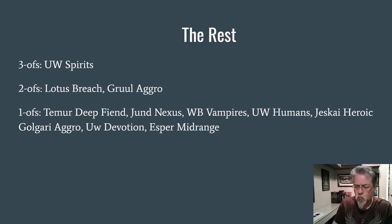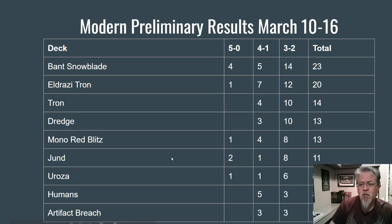Let's shift to Modern — there were five preliminary results posted over the last week. We have two clear top decks I'd call tier one: Bant Snowblade and Eldrazi Tron. This time period did cover one preliminary before the Once Upon a Time ban, but only two decks used it in that event — one Eldrazi Tron deck and one Rosa deck. Bant Snowblade and Eldrazi Tron seem to be the top of the metagame right now. After that, there's kind of a tier one and a half.